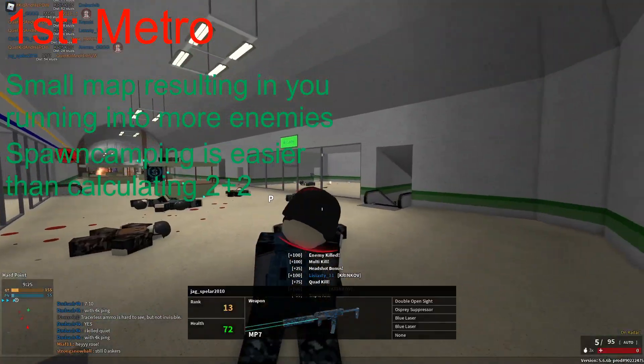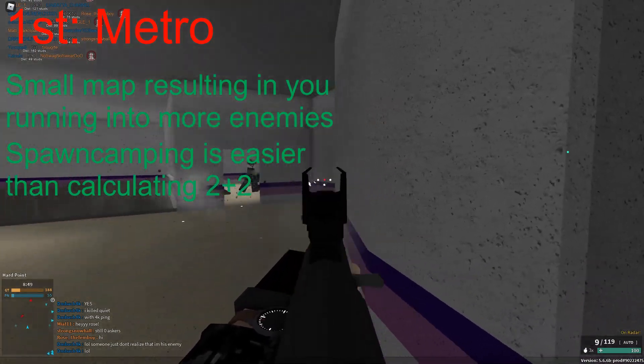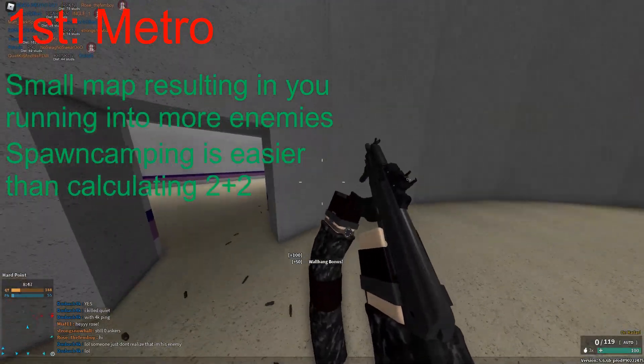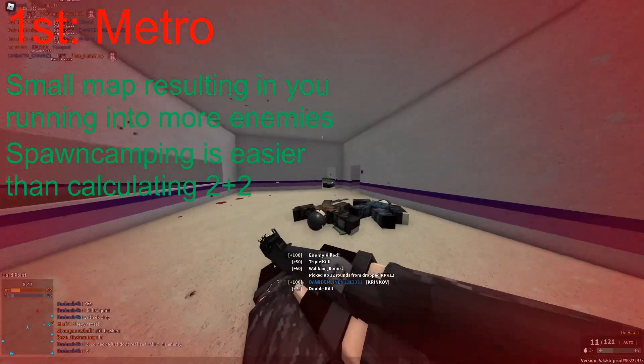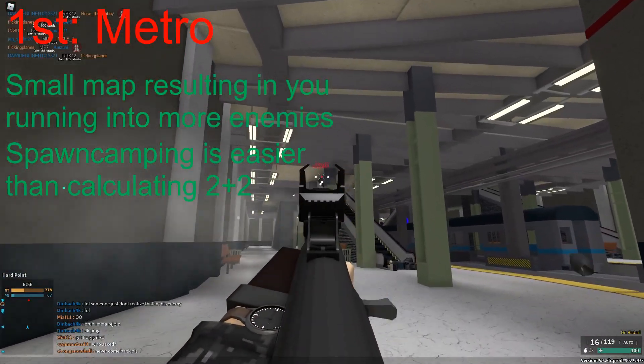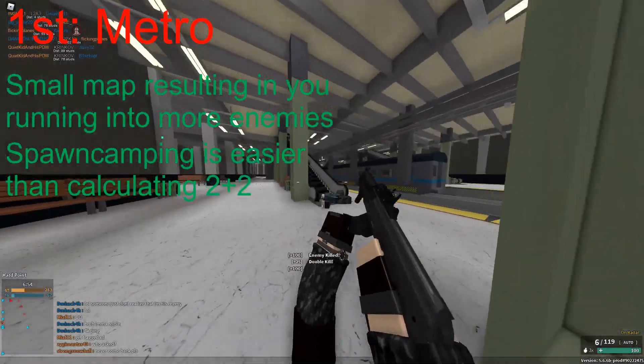And if the enemy starts spawning somewhere else, running to the middle of the map will actually quickly make you encounter more players again, allowing for even more kills. The walls of Metro are also complete shit, not as shit as Warehouse, but still quite shit, and by that I mean that you can very easily get wallbanks.